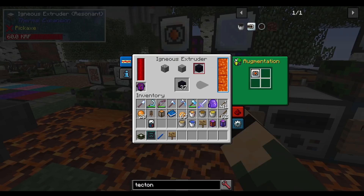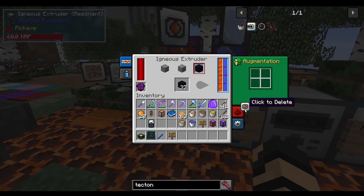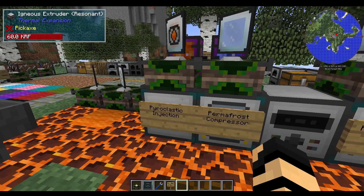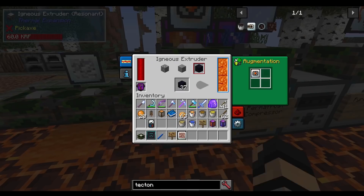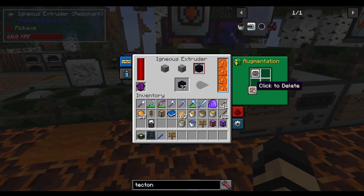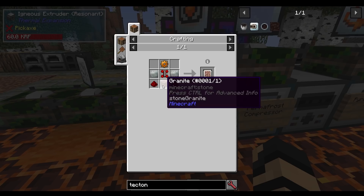Then there's pyroclastic injection in the igneous extruder, which actually has several specializations to choose from. This one means that you don't have to use water anymore — once installed, the water meter disappears and it doesn't need any water at all. It will simply make the different items using the same quantities. There are also andesite subduction, diuretic subduction, and granitic subduction options, which replace the stone equivalent with granite, andesite, or diorite. The recipe example is invar, copper, redstone servo, and the different stone type at the bottom.